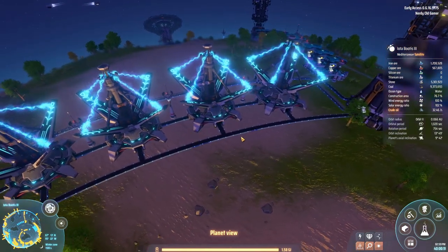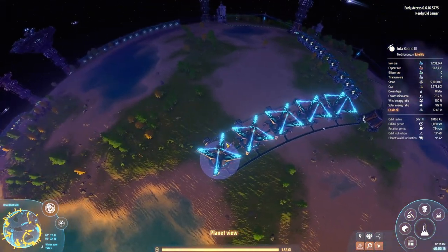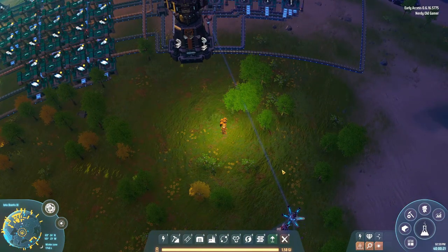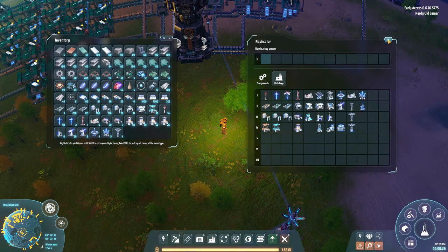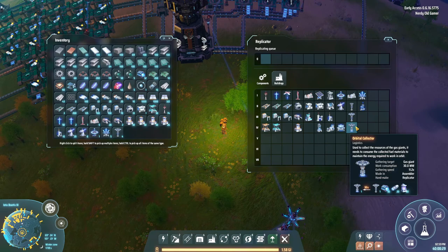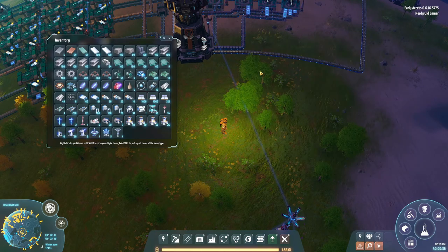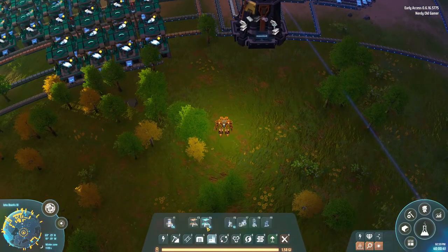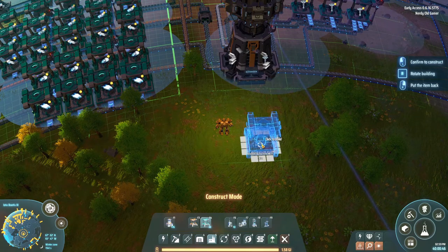Those accumulators are working now, which means we can make orbital collectors. They need full accumulators, as well as engines, super magnetic rings, and interstellar logistics stations. So I was thinking: what if we set up a production line here? Let's do it.